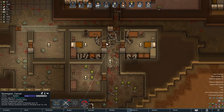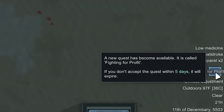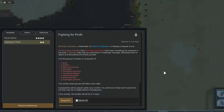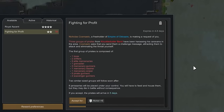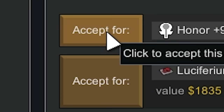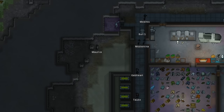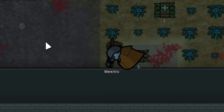It's time to go and set the world on fire - literally. The taste of 1500 degrees and rising, fighting for profit. Nicholas Cosmelo, freeholder of the Empire of Odasar, is making a request of us. Three groups of pirates from the Knuckle Duster Band have been harassing his caravans in the area. He asks that we send him a challenge message, attracting them to attack and eliminating the threat ourselves. There'll be eight Janissaries. Yo-ho indeed - the answer is yes. Here come the Janissaries. This is going to be extremely practically impossible to defeat, but it'll make Skye into a royal. These aren't prisoner beds - they're people beds. Look how much they're helping, and they feed themselves. Look, they even build their own beds.